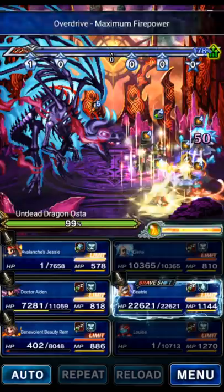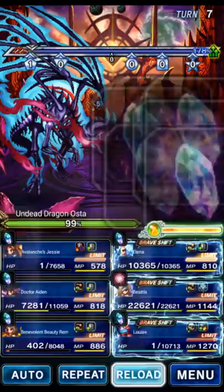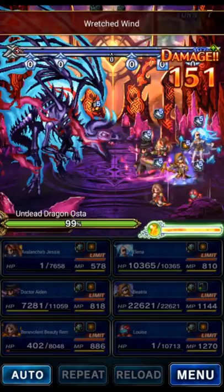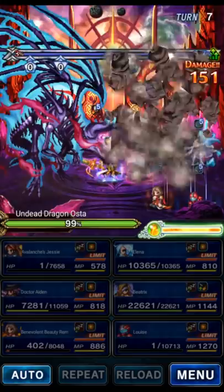We're not in any kind of rush here. We are just slowly working the morale down so we can go for that nice, safe OTK with Louise. This strategy also works with Sky — same thing. If you want to build the morale up before one-shotting the boss with Sky, you can. So we're going to go ahead and get ready for the kill in a moment.